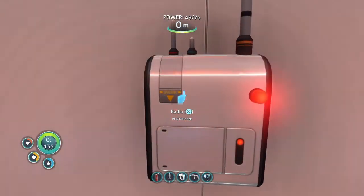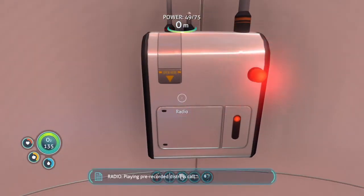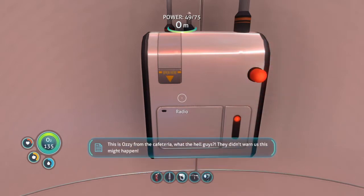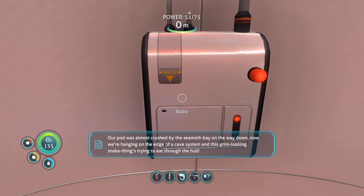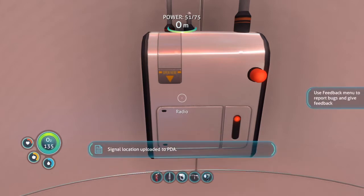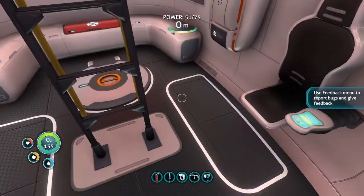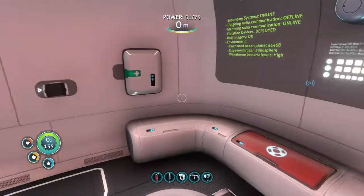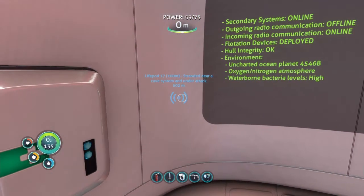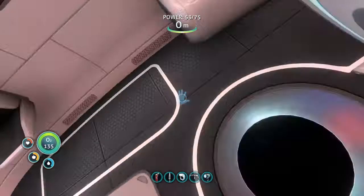Let's head into the lifepod here. I've noticed we've got a radio message, so let's hear it. Distress call. Interesting - which lifepod is that? Lifepod hunting in this game is pretty interesting. About 100 meters down, that's not bad. Stranding near a cave system and under attack. Let's go find it, shall we?